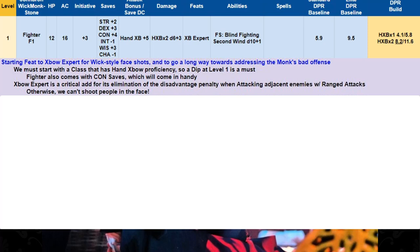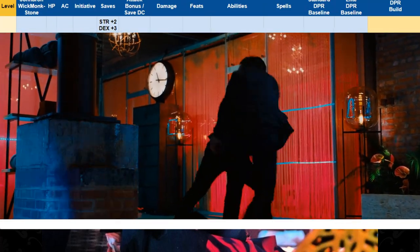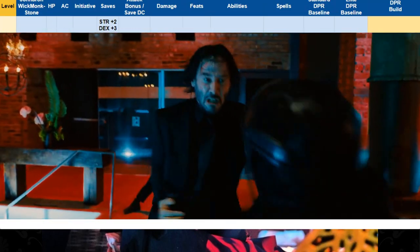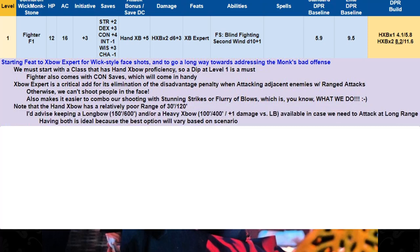Crossbow Expert is a critical add for its elimination of the disadvantage penalty when attacking adjacent enemies with ranged attacks — otherwise we can't shoot people in the face. Having Crossbow Expert also makes it easier to combo our shooting with Stunning Strike or Flurry of Blows. The hand crossbow has a relatively poor range of 30/120, so I'd advise keeping a longbow with 150/600 range or a heavy crossbow with 100/400 range available just in case.